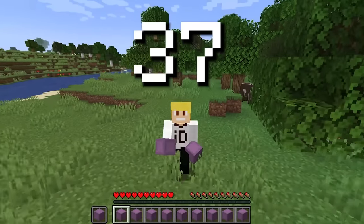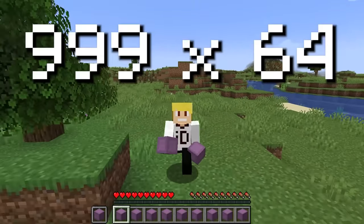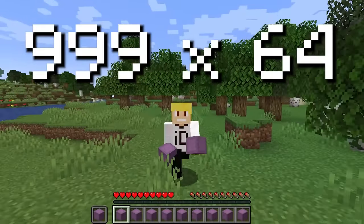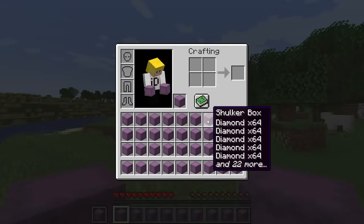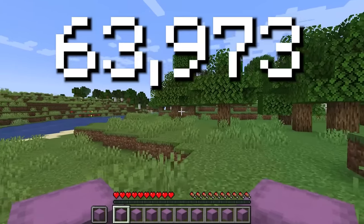If the player has 37 shulker boxes in their inventory, hotbar, and offhand slot, you're able to hold 999 64-stacked items. This allows the player to hold up to 63,973 items at once.